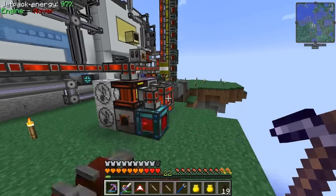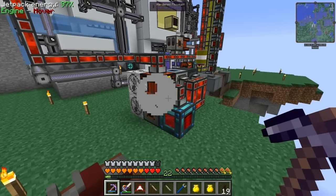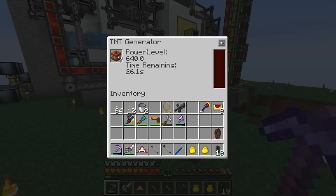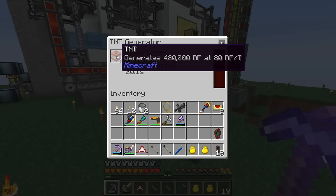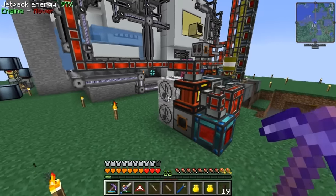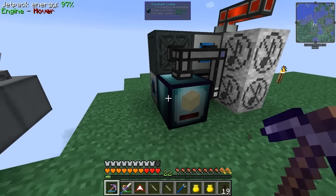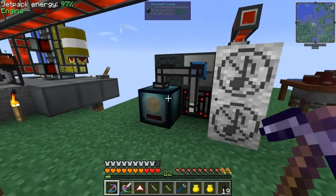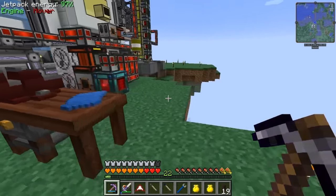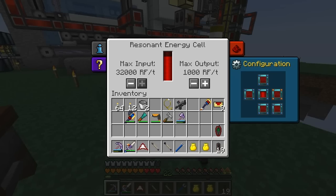So this actually works pretty good - it's a three by three, two tall machine. Got sound mufflers on it so it's a little less annoying, but that doesn't work for the Mekanism machines for some reason, so can't get rid of that clinking sound. Basically this is a self-contained generator - it uses power to make TNT and then it burns that TNT to make even more power, so it's kind of cheaty. You get more out of it than you put in, and it also produces some sand as a byproduct, which is great because I need sand constantly.